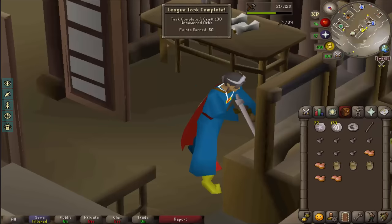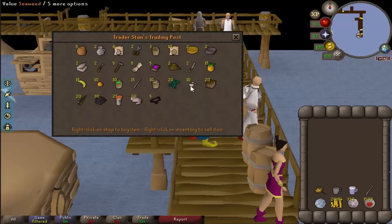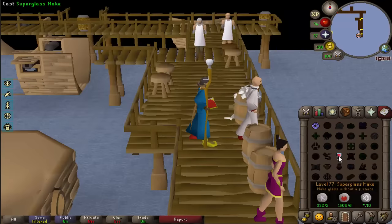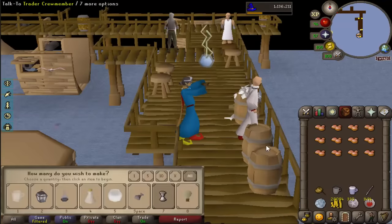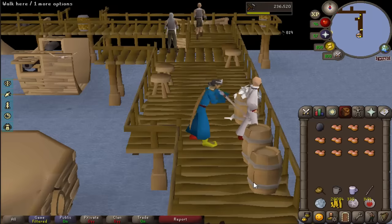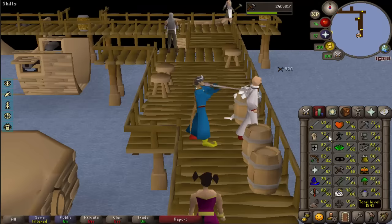Craft 100 orbs done. I am smashing through all these tasks right now. Once again Freminik area coming in clutch here. I can actually use super glass make at the charters and then just blow my glass like this. There's a lot of crafting related tasks and I do have the zenite, so in the back of my mind I'm thinking I need to get high crafting to use that and turn it into jewelry — we're going to smash out the crafting tasks next.